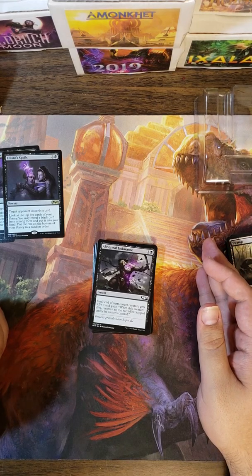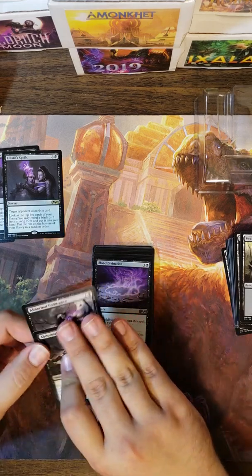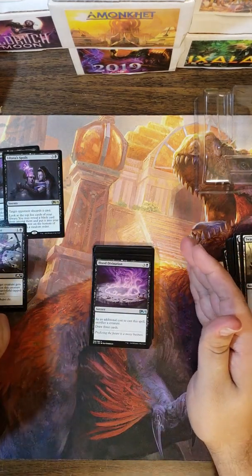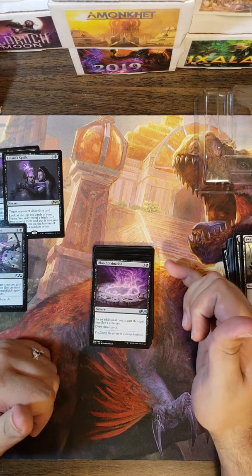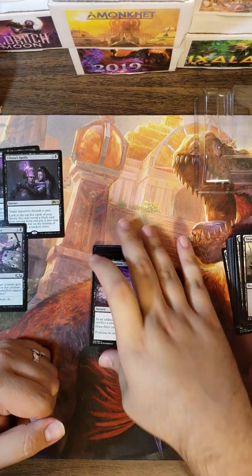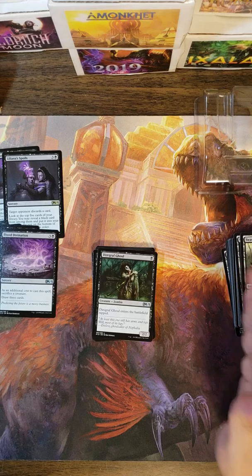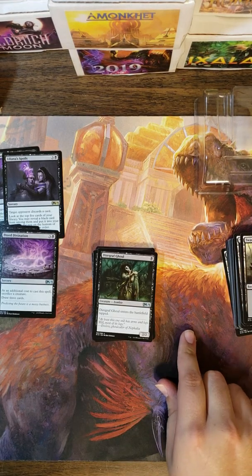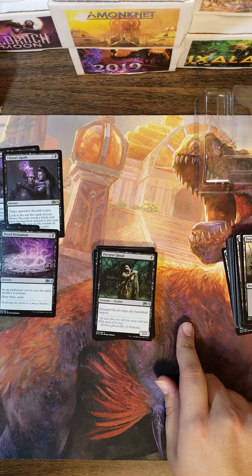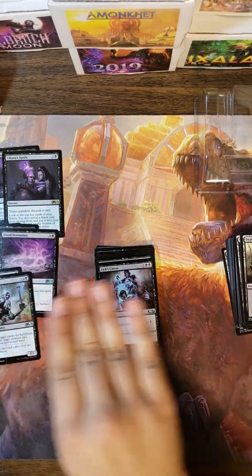Into the commons and uncommons. Abnormal Endurance: until end of turn target creature gets plus two plus zero and gains 'when this creature dies, return it to the battlefield tapped' — great versus removal or if you want to eat something big. Blood Divination: sacrifice a creature, draw three cards. The four casting cost is off-putting and you have to sacrifice a creature, so it probably won't make the final cut. Diagraph Ghoul is a great turn-one drop — turn two you're swinging for two — but late game if you top deck him you get no advantage since he's not even a late-game blocker until the turn after he comes in. He's a great target for Demon of Catastrophes.